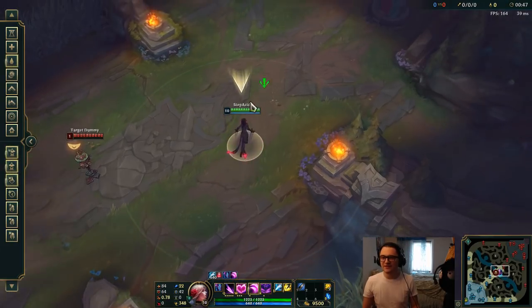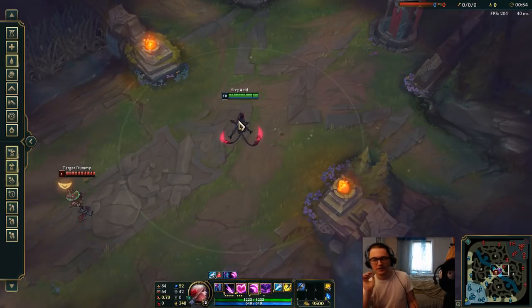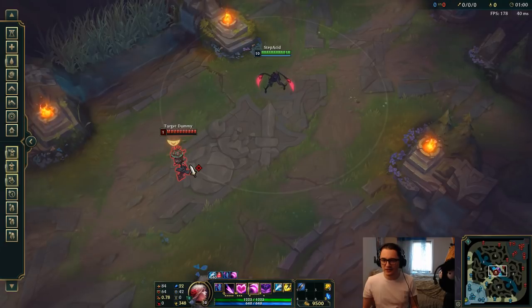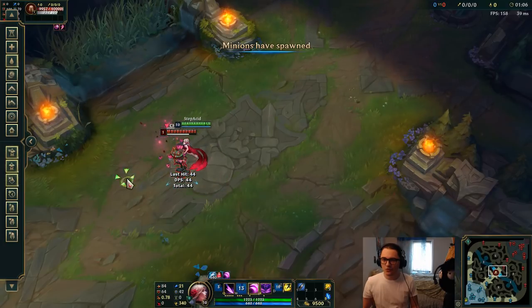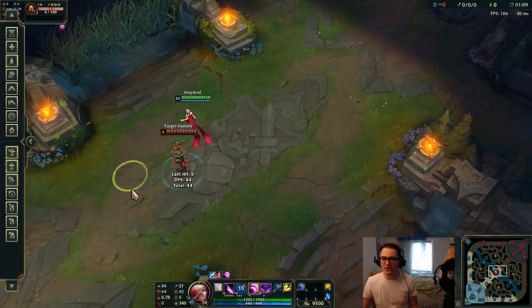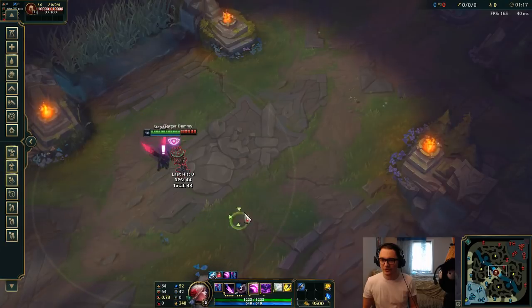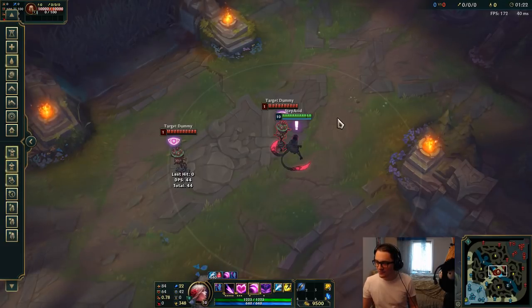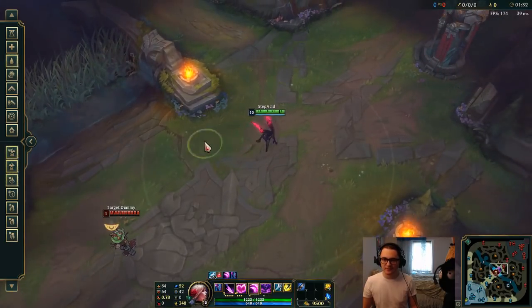In the early game, before people can kill you, the best way to gank is: you walk into their sight range and as soon as you walk in you both W and Smite. Once you W and Smite, you walk right on top of them — anywhere they go, you go. But make sure not to proc the charm while it's still charging. Stay close because the closer you are, the easier it is to hit the charm.